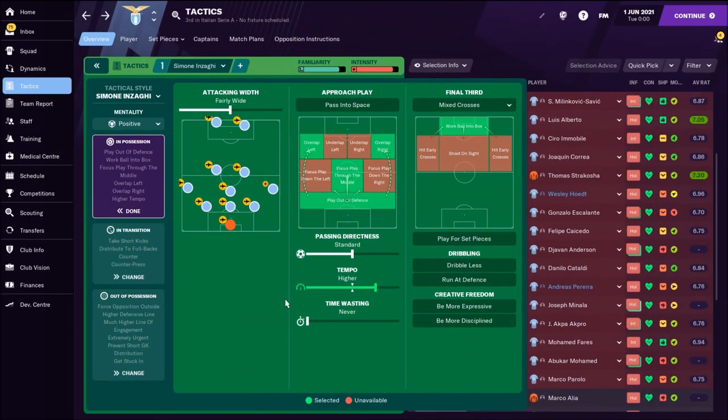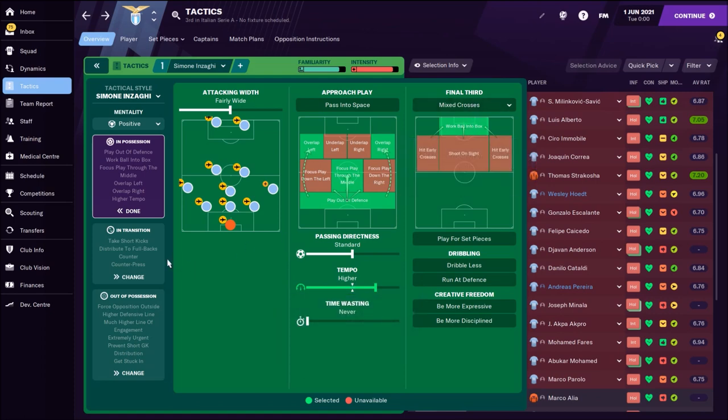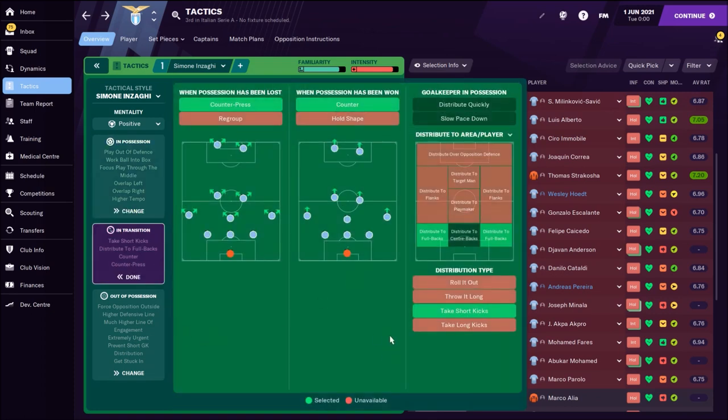Now I'll check the team instructions. For Simone Inzaghi's setup I choose positive mentality. The most important team instruction is playing through the middle, but they still use the wing-backs — especially the left side with Marusic being more attacking, so overlap left and overlap right are set. Play out of defense is on. Passing directness is standard and tempo is a bit high. Work ball into box and mixed crosses. In transition: counter-press and counter. Sometimes Lazio applies high pressing on opponents, but sometimes they don't — there is some different thinking about this.